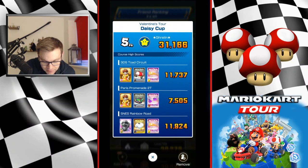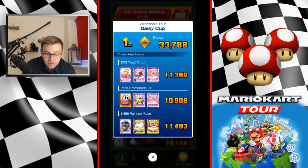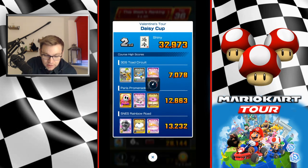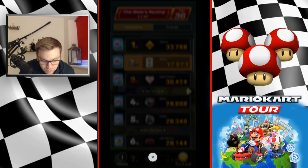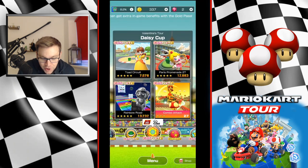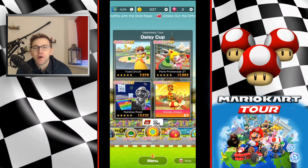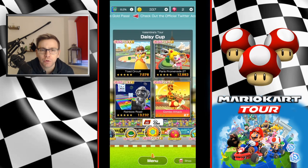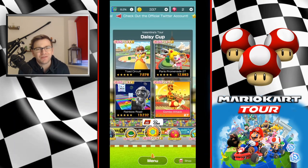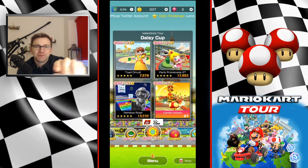I haven't even touched Toad's Circuit yet — I just went in trying to get experience for my Koopaling and my gold glider. Hopefully you found that helpful! If you have, please leave a like on the video below and hit subscribe if you want to stay up to date with future content. I will be releasing a full combo — definitely got to be done on Rainbow Road and then on Toad's Circuit as well, so look out for that. Apart from that, that's all for this one — see you guys soon, bye!